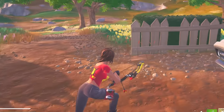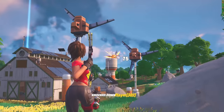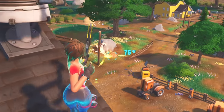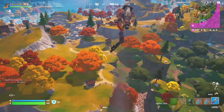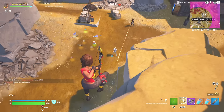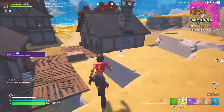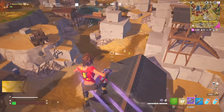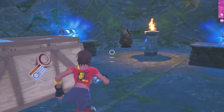We hit him for 175 damage and knocked him out — he didn't even know where we were. There he is going over to his friend's loot. We hit him for only 75 damage and I'm out of arrows — there's nothing I can do. The storm's coming in. We just knocked someone and there are players down here too. We're using all our ammo. I've run out — need it to recharge. We knocked him out but I'm on 11 health. We've got 15 eliminations right now. We need to charge up the bow again.